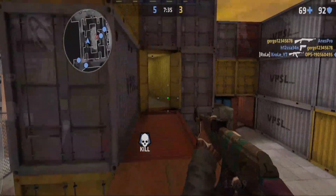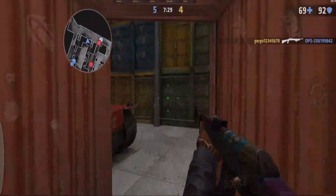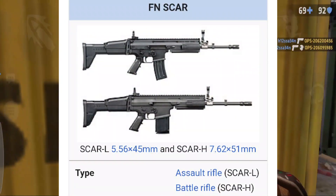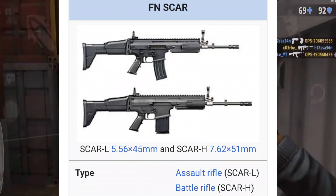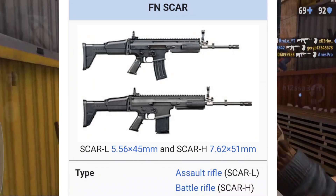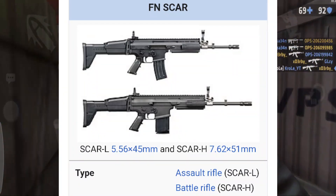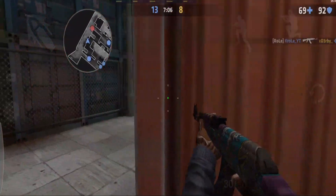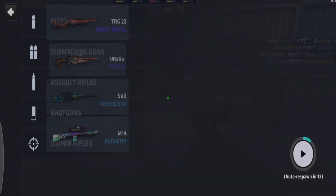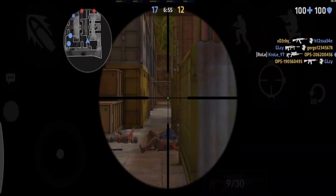Let's try to get the approximate amount of damage that this weapon can output. The Scar L and Scar H have different types of bullets. The Scar L has the 5.56 ammunition found in the M4, the SG, and the AUG. However, the Scar H uses 7.62 ammunition just like the AK-47 and the HK-417, meaning this weapon could hypothetically one-shot somebody in the head even if they have Kevlar or not.